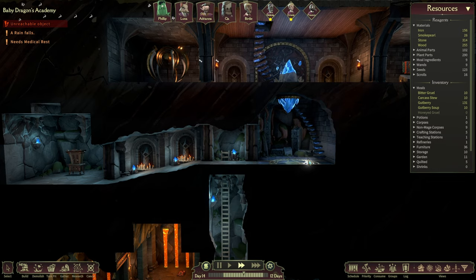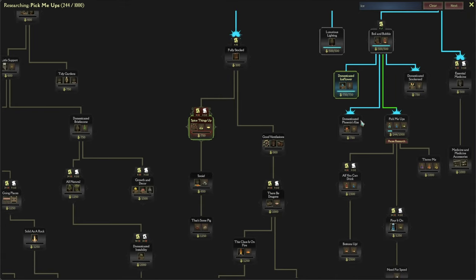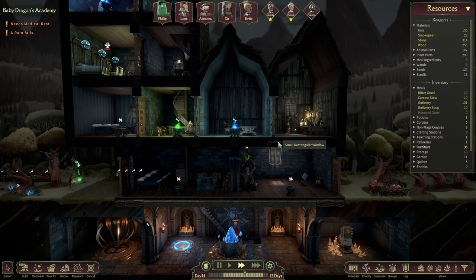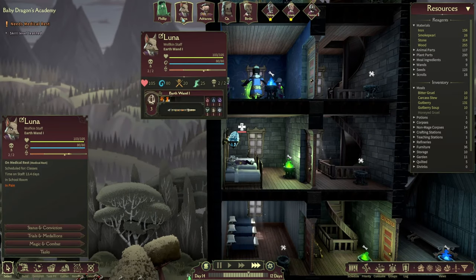There was something else we desperately wanted to do - oh yeah, that was the nature wand. But what I'm trying to say is, if the water wand needs a few potions, I'm guessing it's safe to - oh yeah, you're doing potion of recharging as well. Well that's fine, we can just get the potions done, we'll queue up a few as well.